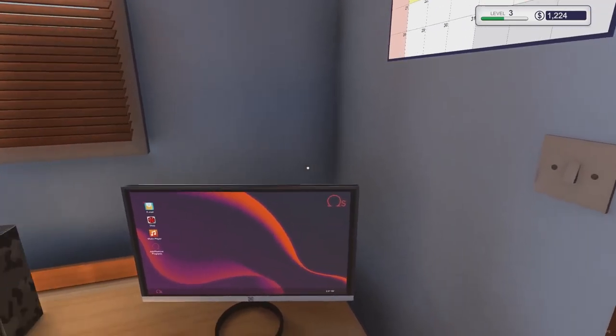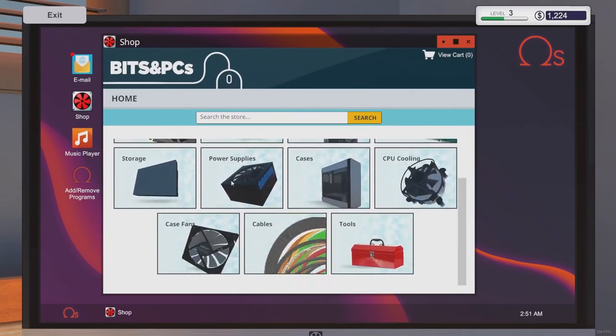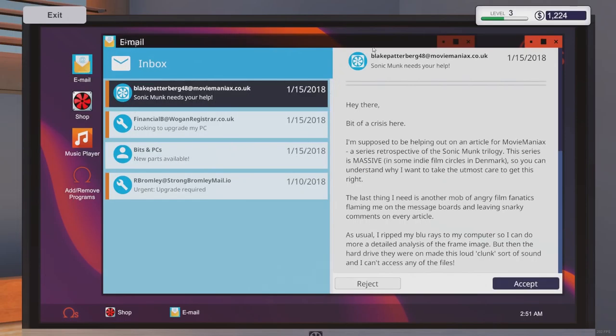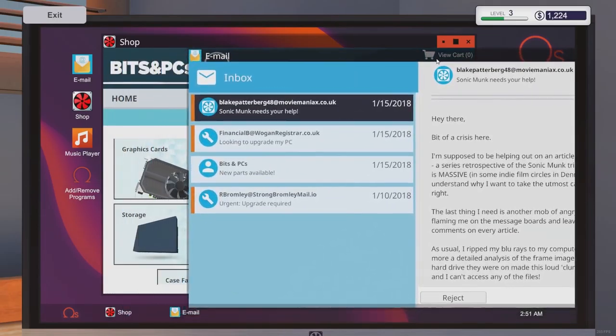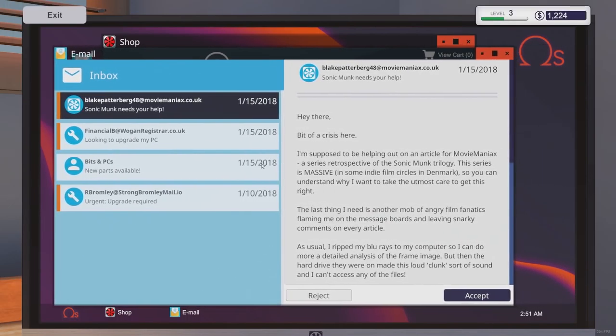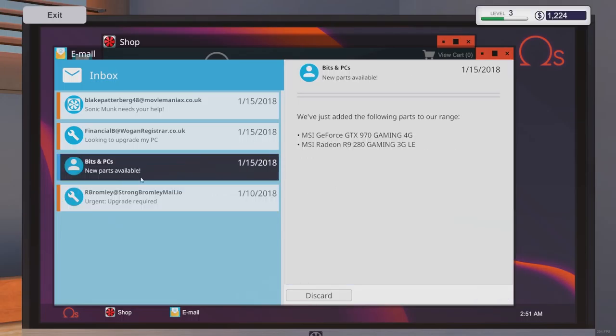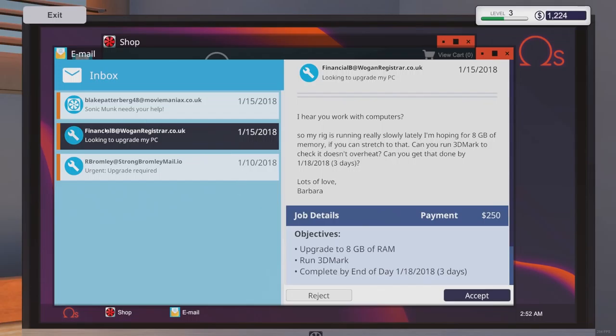I hope I ordered RAM - I honestly don't remember and there's no way to check on previous orders. So we're going to go back to email. This is cool because it's kind of like an actual desktop - I can move these around, make them full screen, and you actually have to double-click to open the icons, which is super cool. We want to accept some jobs. I probably accepted the job without really reading ahead and didn't order the RAM, but I'll wait another day to see if any RAM shows up.